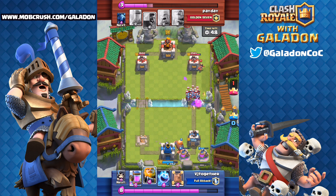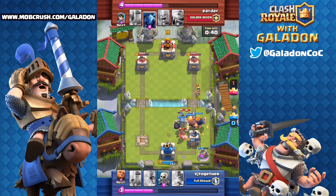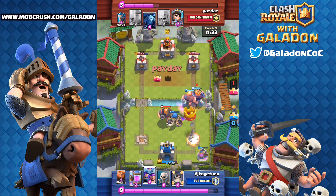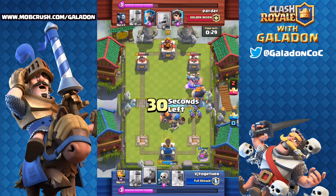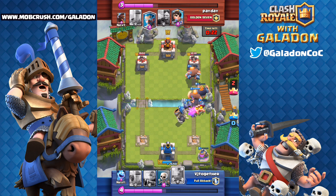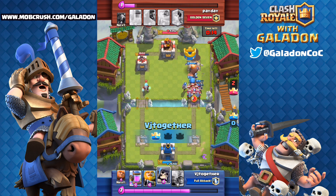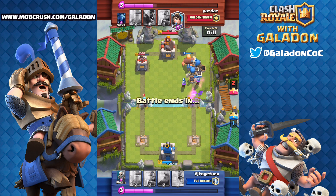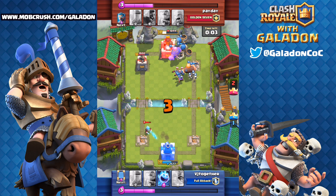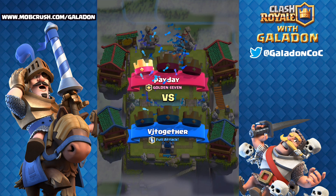Here comes the moment we've all been waiting for — the triple giant beatdown. There's the giant, the royal giant, and the giant skeleton together. The hog rider's on the tower and it looks grim, but then the three musketeers sandwiched between the giants vaporize the barbarians. Four giants, three musketeers, ice spirit — the tower goes down with 15 seconds left. Two giant skeletons move on the king's tower and with one second left, vj somehow grabs the three-two win in the final second.